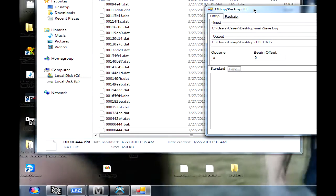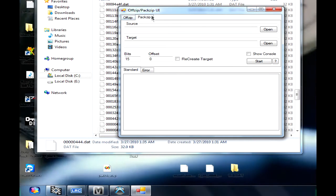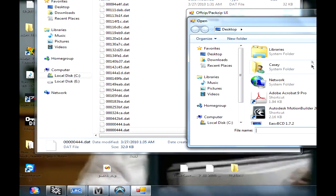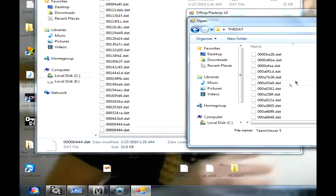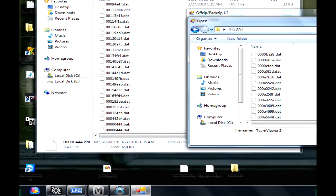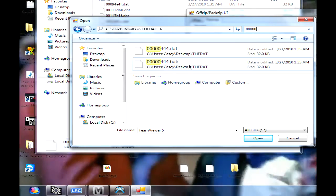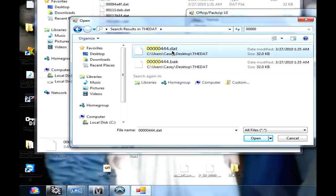What you're gonna do is input this file back into the package. The way you do that is using the Pack Zip tab — the other tab of Offset Pack Zip UI. The source is going to be the file that you edited — mine was the five-zeros file inside the 'dat' folder. It also made a backup file, so don't worry about that. Here's the file I modded — the hex-edited file.